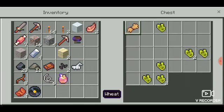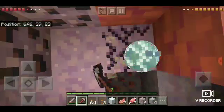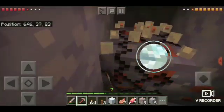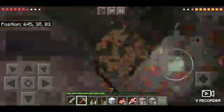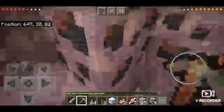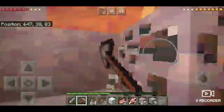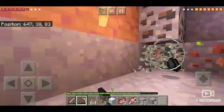Wow, that was a very lucky find — we now have our own mob spawner! If we want to create a mob farm, we could definitely do that. I won't be able to pick it up right now because I don't have Silk Touch, but we'll get that in the future. This is iron — very, very good mining trip! Let's just make our way back up. Oh, more coal, and more iron!